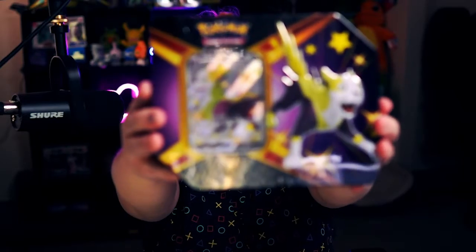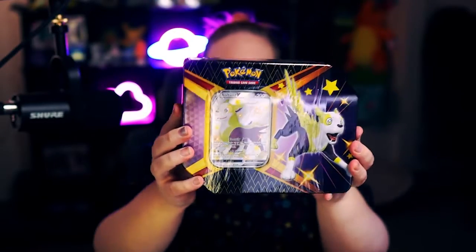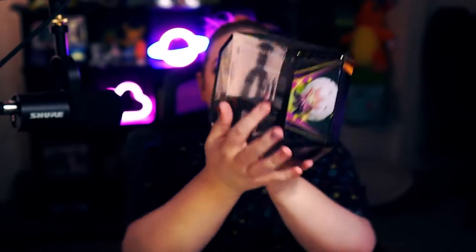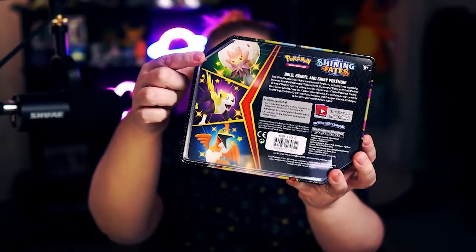Hi buddies, welcome back to my channel. Today we are opening up a Shining Fates tin. I got the Bolton tin here. This tin comes in three different types. There is one that comes with Bolton, which is the one we're opening today. We have Cramorant, and we have Eldegoss.